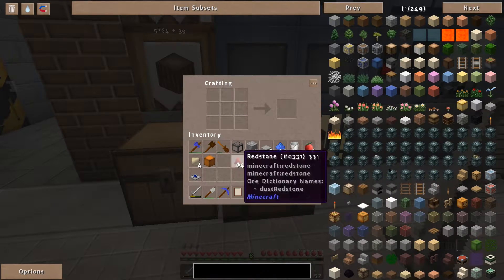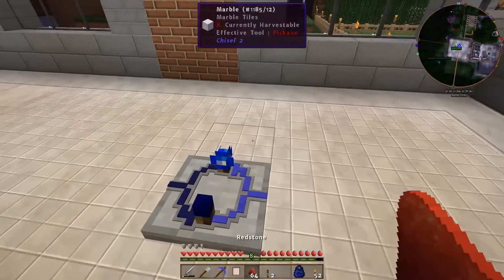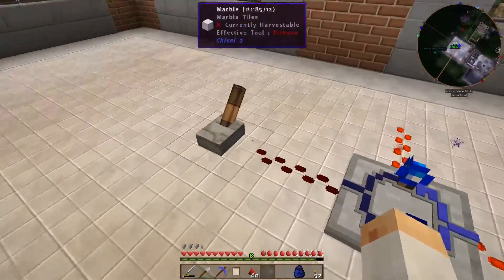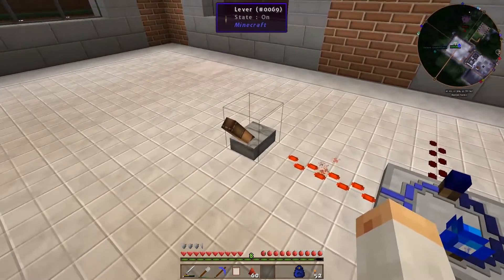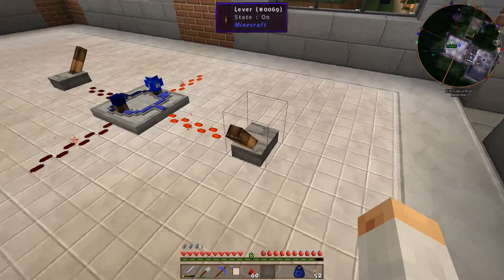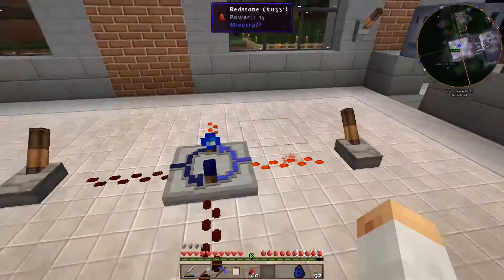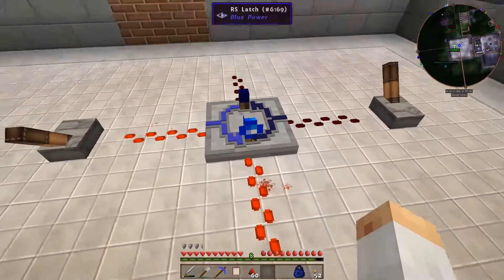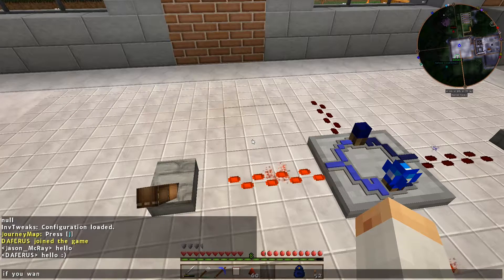This is a little bit complicated piece, so let me show you how it works. I'll place it down — as you can see it has lots of stuff. It has basically two inputs and two outputs. If I flip this lever it will switch. If I turn it off it will stay like that. If I then flip the other lever it will switch to this side. If I flip both, it will just turn itself off. You can also see it's emitting the redstone signal not only to this side but also to the other side.